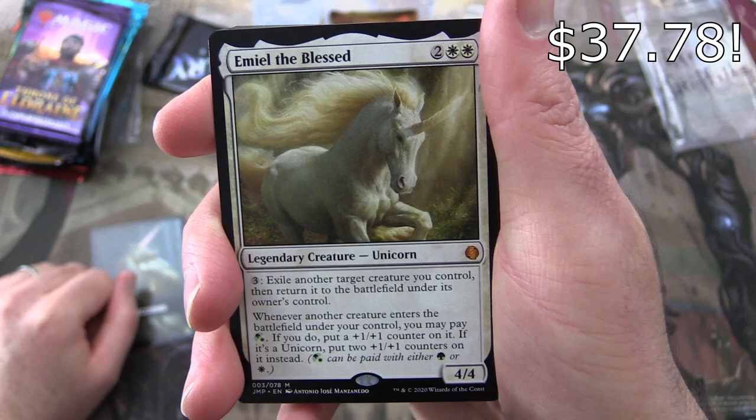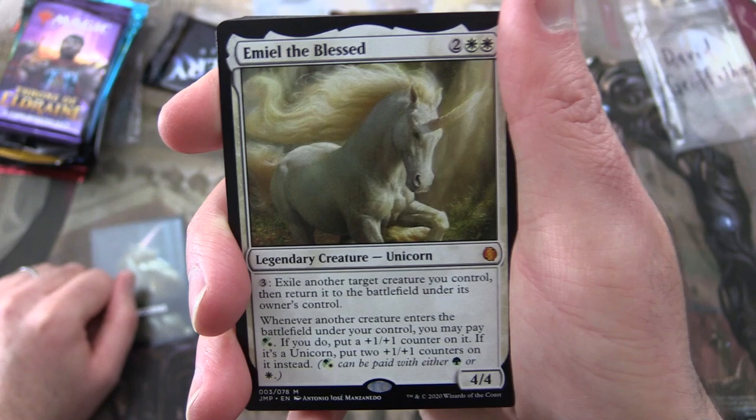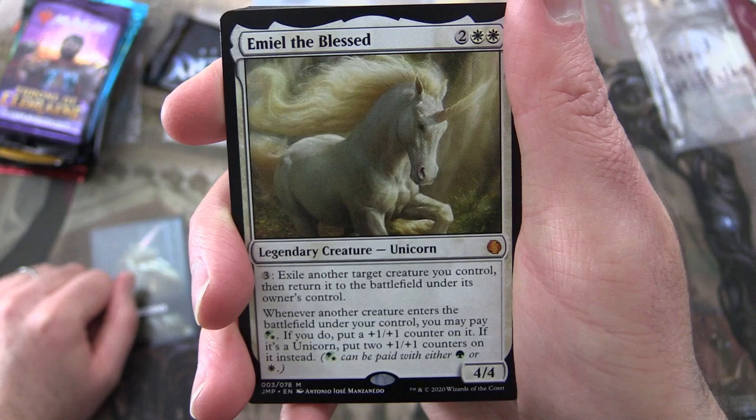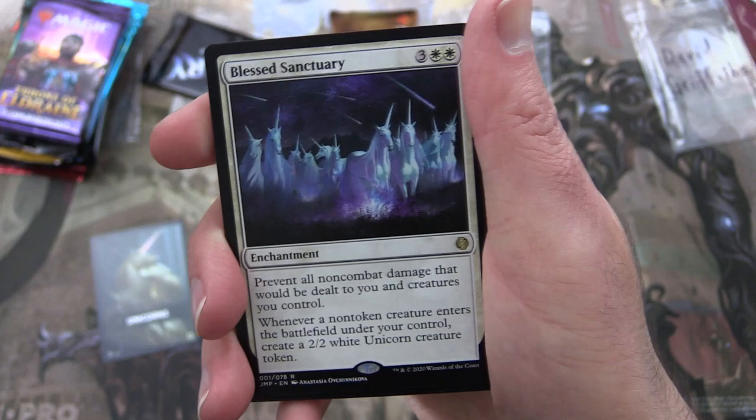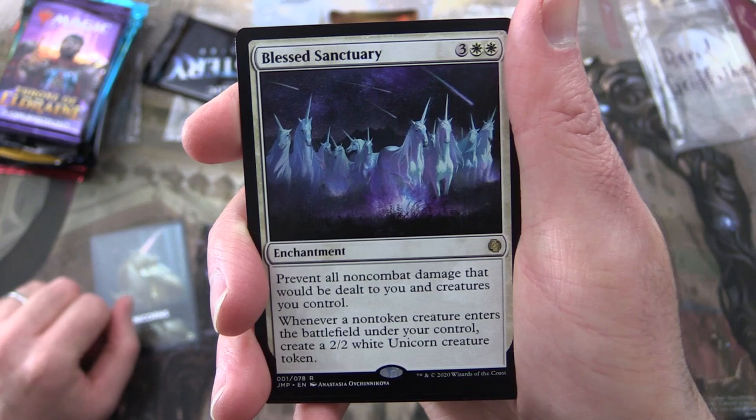Unicorns! I have been looking for this one for ages — you, sir, are very lucky. We get a mythic: Emiel the Blessed, Legendary Creature Unicorn, 4/4 for four. Pay three: exile another target creature you control, then return it to the battlefield under its owner's control. And whenever another creature enters the battlefield under your control, you may pay white or green — if you do, put a +1/+1 counter on it. And if it's a unicorn, put two +1/+1 counters on it instead. Fantastic pull! And a rare Blessed Sanctuary — Enchantment for five. Prevent all non-combat damage dealt to you and creatures you control, and whenever a non-token creature enters the battlefield under your control, create a 2/2 white Unicorn creature token.